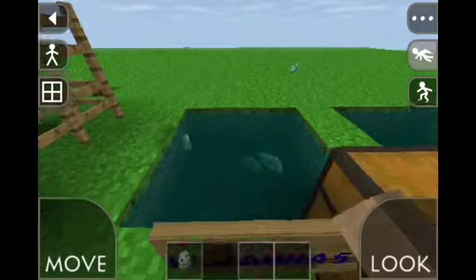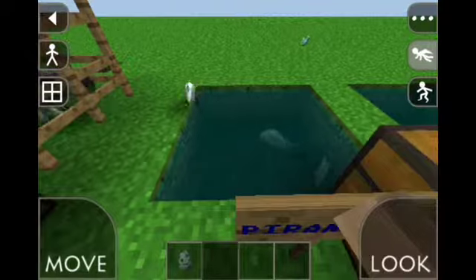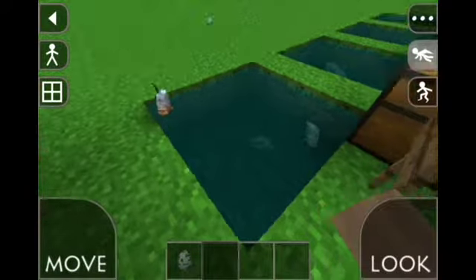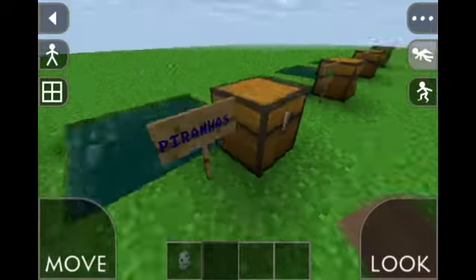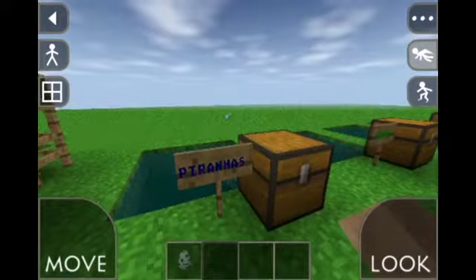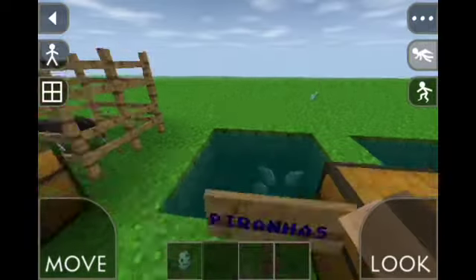Next is piranhas. We've got one just there so it's a good view of it — it just jumped out and swam around. I don't think they spawn in the sea. Piranha spawner egg. Again they drop fish like you can see over there, but that one's actually from a shark.